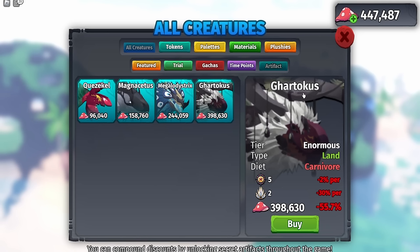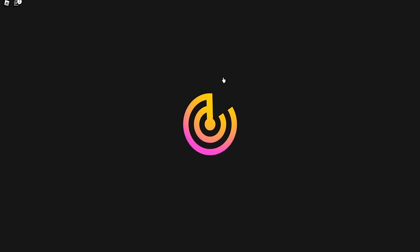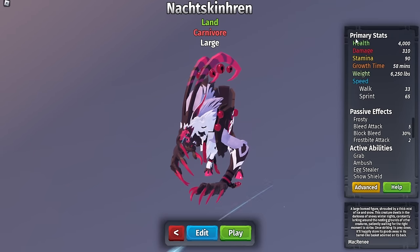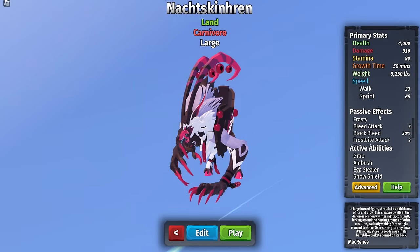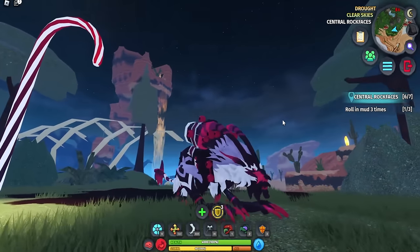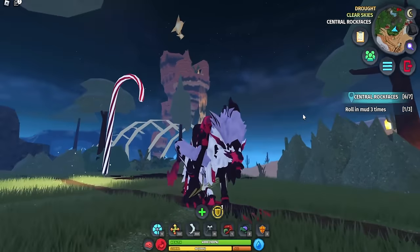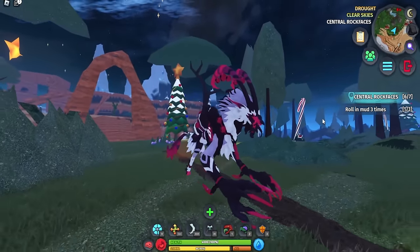Now let's showcase the Nox Skin Run. Its stats are 4,000 HP, 310 damage, about an hour to grow, and 6,250 weight. Passive effects include Frosty. Active abilities are Grab, Ambush, Egg Stealer, and Snow Shield. Spawning in, the walking animation looks like it is stalking you — very cool and stealthy.